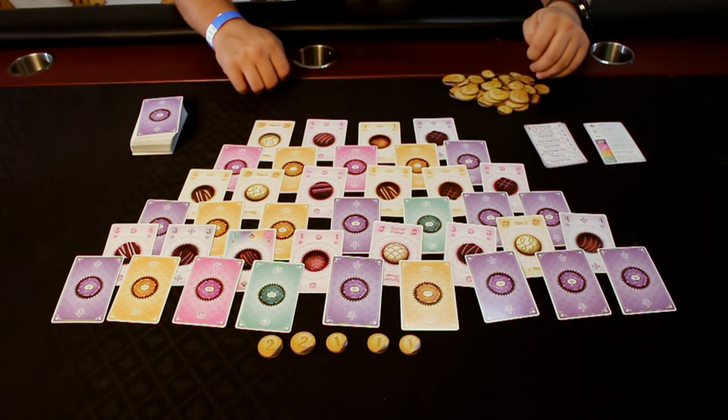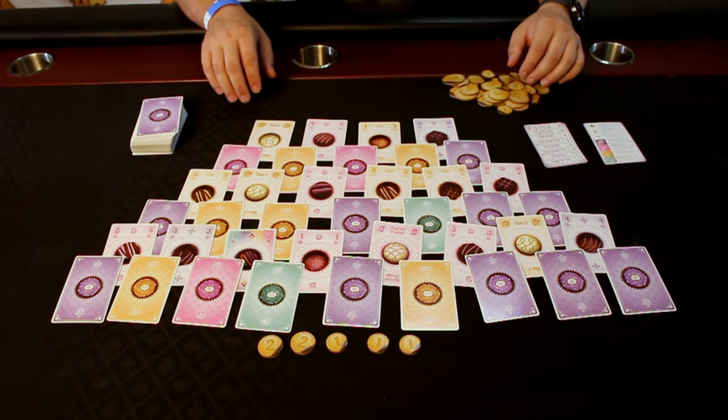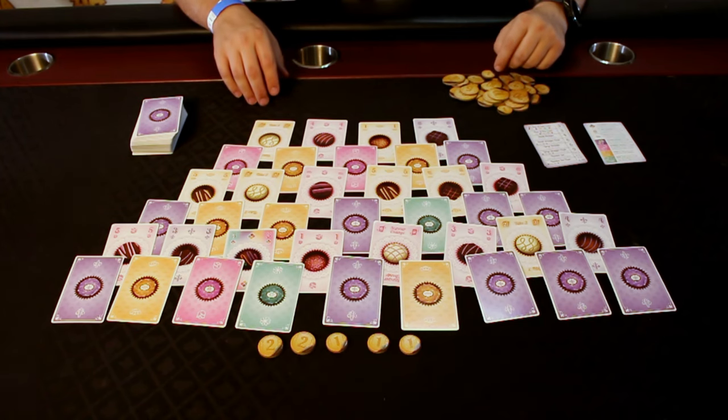On your turn, it's very simple. You're going to take a card or play one of the two special action cards, which we'll talk about in a minute. And then, at the end of your turn, you may fulfill one order.